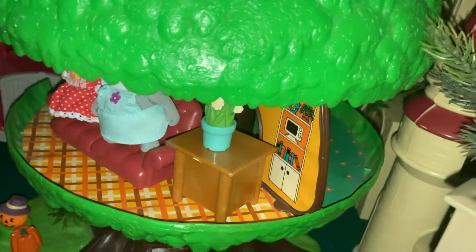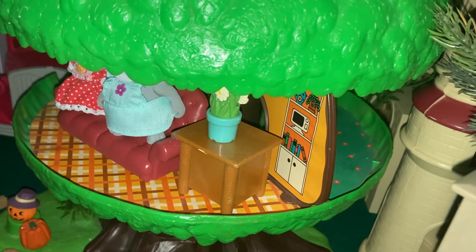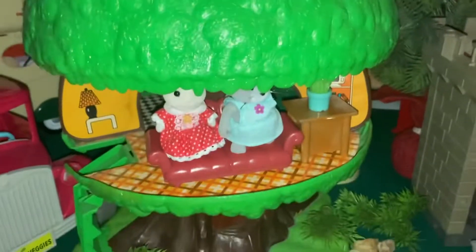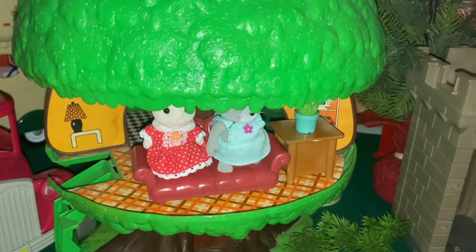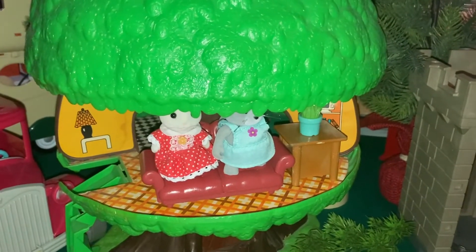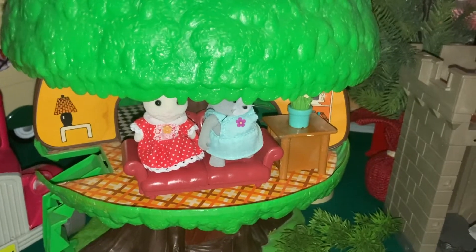Moving to this portion, we have the treehouse — a vintage Fisher Price toy. If it looks similar to the Ewok one I showed earlier, it's because they're the same toy. It was released as the Family Treehouse in 1975 and then re-released and repainted as the Ewok Family Hut in 1985. There are some cats in there right now, but in a future town I'd like to have this next to the Ewoks — I think it's just destined to become an Ewok home. We'll see as the town evolves.